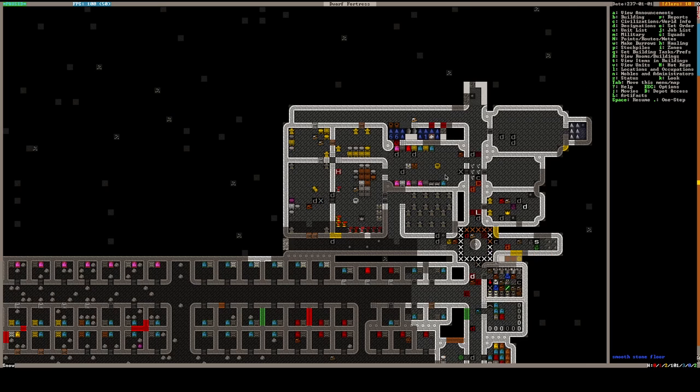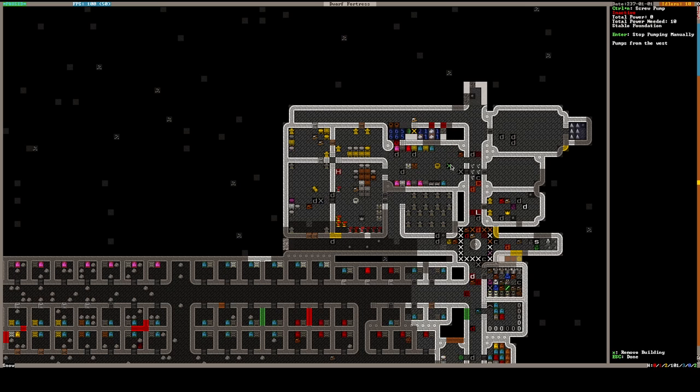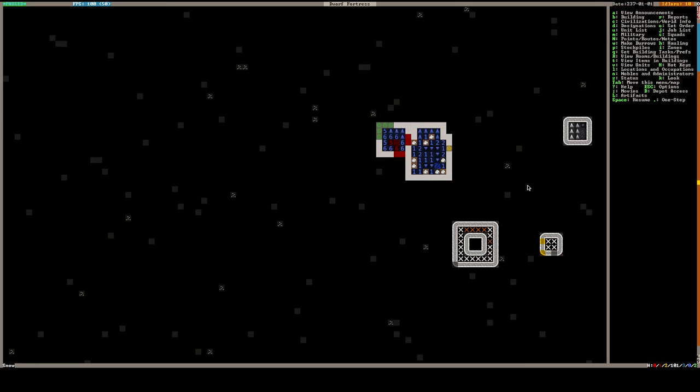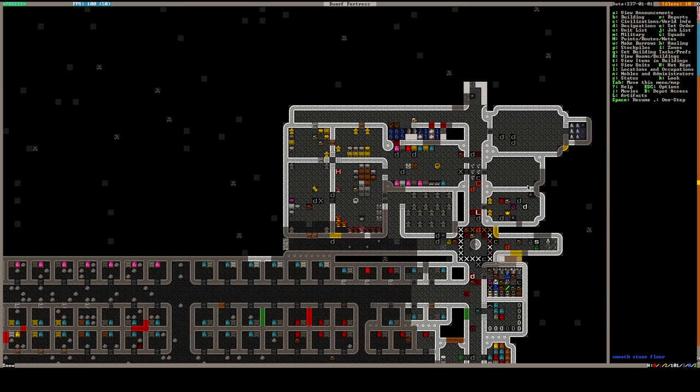So all I need you to do is, first off, just fill up this lower chamber, and then when this lower chamber is filled up, keep this chamber over here filled up, then you can unlock the well. Because if this pond is filled up, dwarves won't take buckets and put them in there.